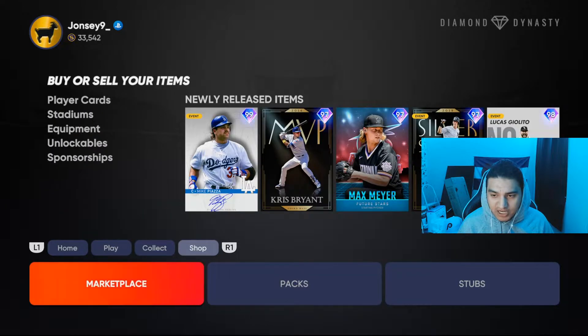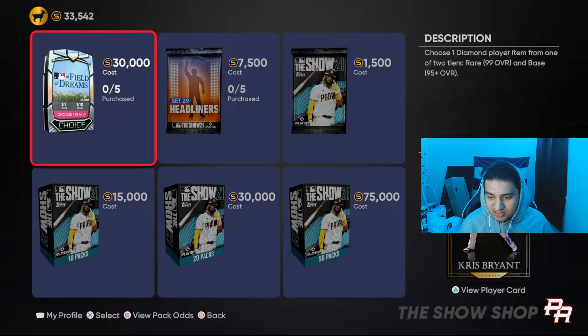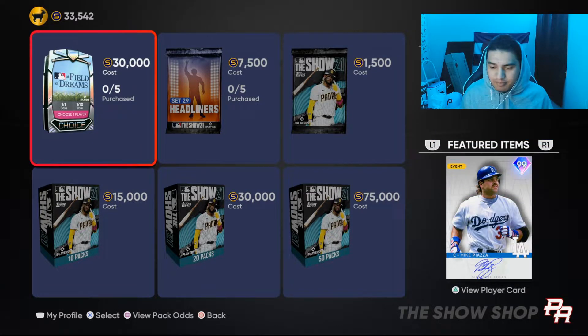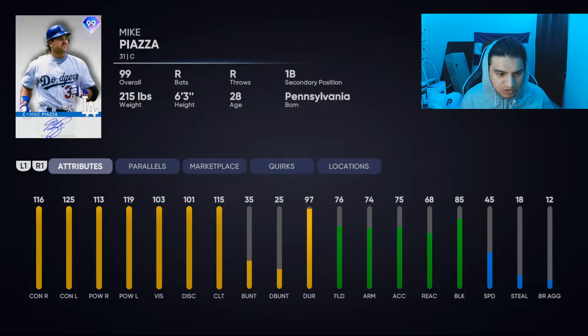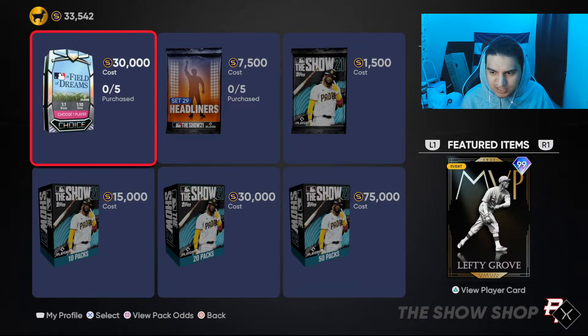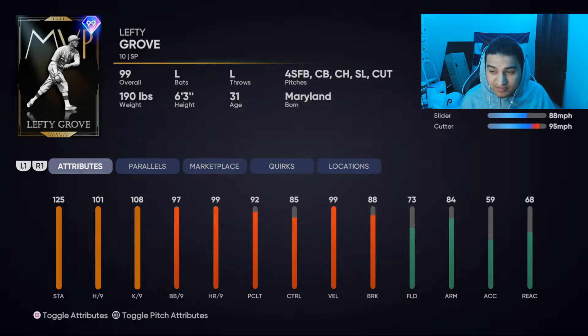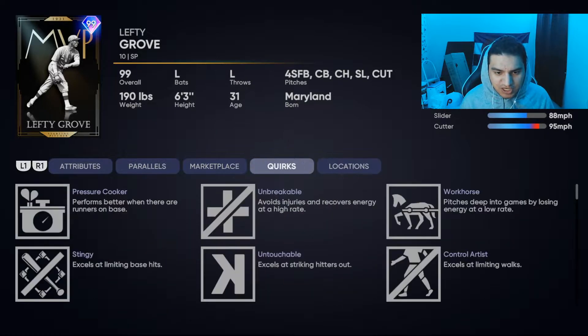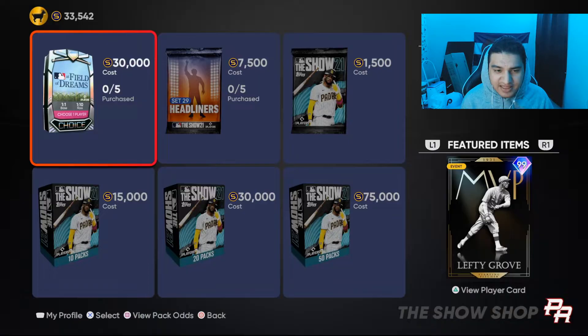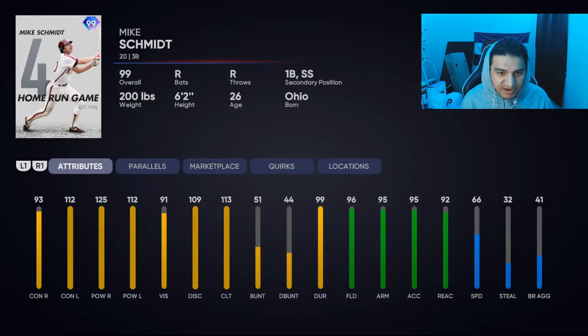Oh my god, Chris Bryant — what the fluff! Can I buy these packs? Are they even worth it? Okay, we're going over Mike Piazza's card first. This Piazza is end game — 116/125 contact with 113/119 power. He sells for 120k, of course he does. Lefty Grove has a fastball, cutter, curveball, and changeup, and he has Outlier. The curveball has a huge drop — that could be an insane card.